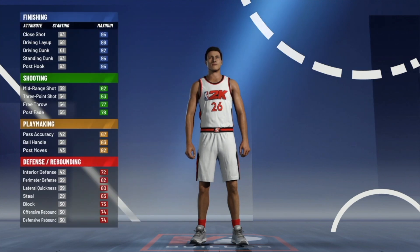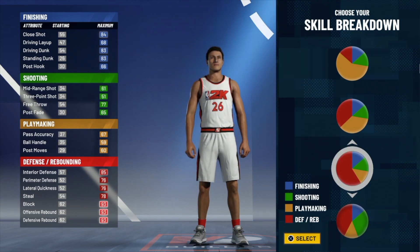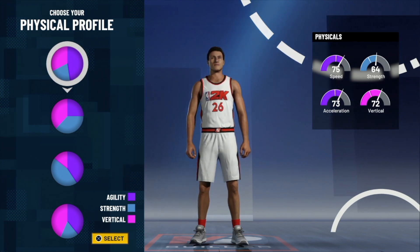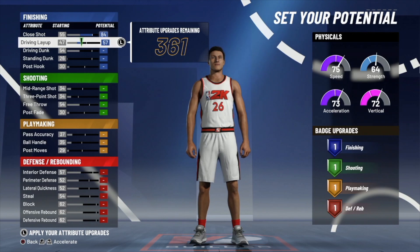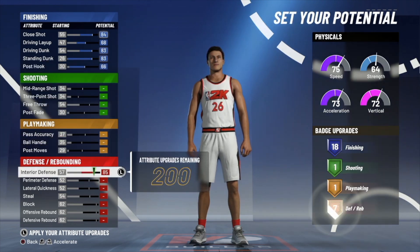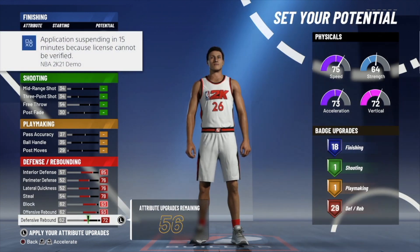If you guys are new to the channel make sure you like the video and subscribe. We're going to get straight into the build. For the skill breakdown, go all the way to the bottom — the second to last one — which is the defensive pie chart. Once we select that, the physical profile we're going to select is the first one because we're going for speed on this build. We're maxing out all of our finishing, every single one including the post hook, which gives 18 finishing badges. Do the same with defense, which gives 30 defensive badges.